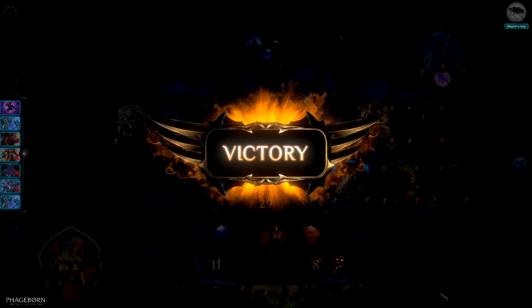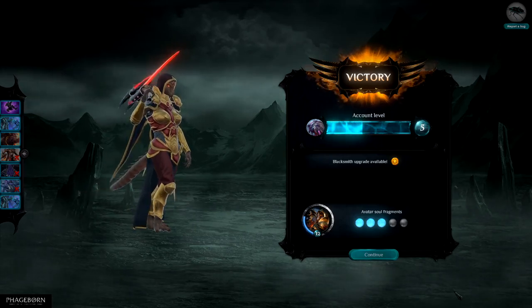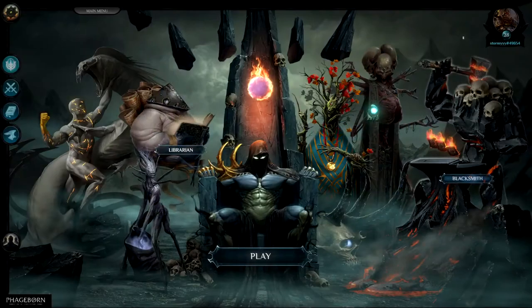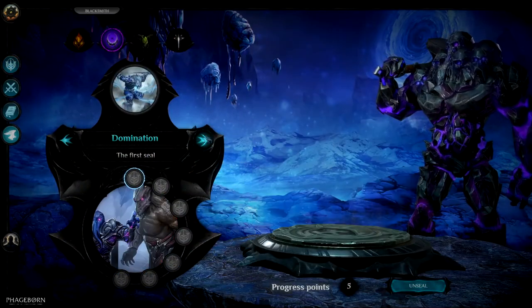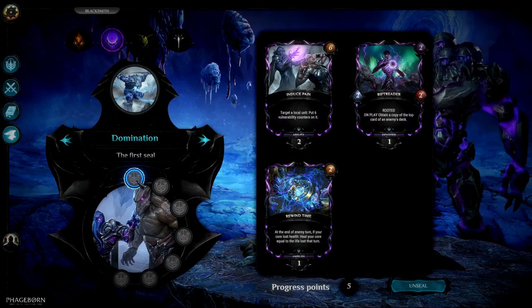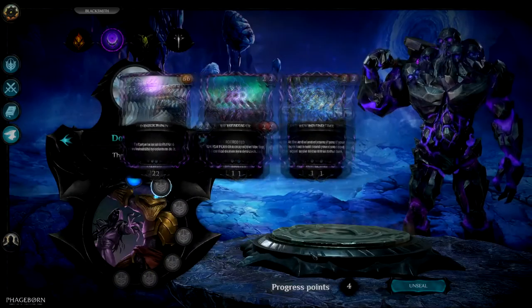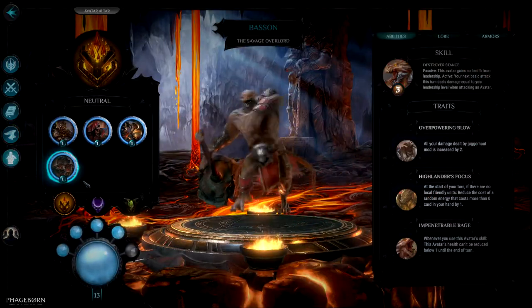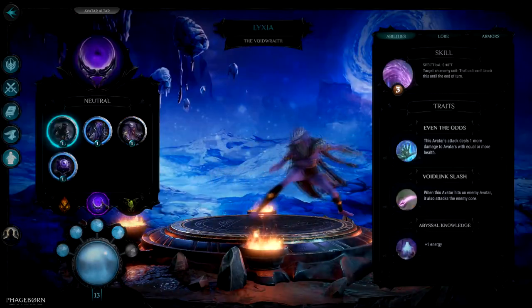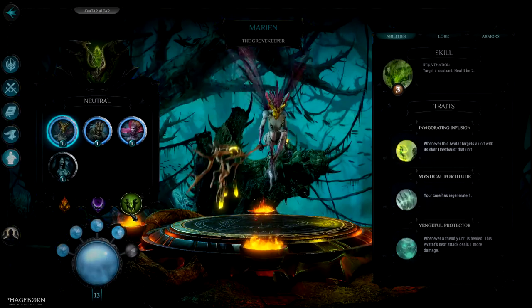Finishing your duels will award you with player experience. Upon leveling up, you will get an upgrade point as well as an avatar soul fragment. You can then go to the blacksmith and decide which path you want to take, spending your upgrade points to unlock faction seals and gain the cards needed for your playstyle. Upon reaching 5 soul fragments, they will merge into an avatar soul, and you can go to the shrine to unlock an avatar of your choice.